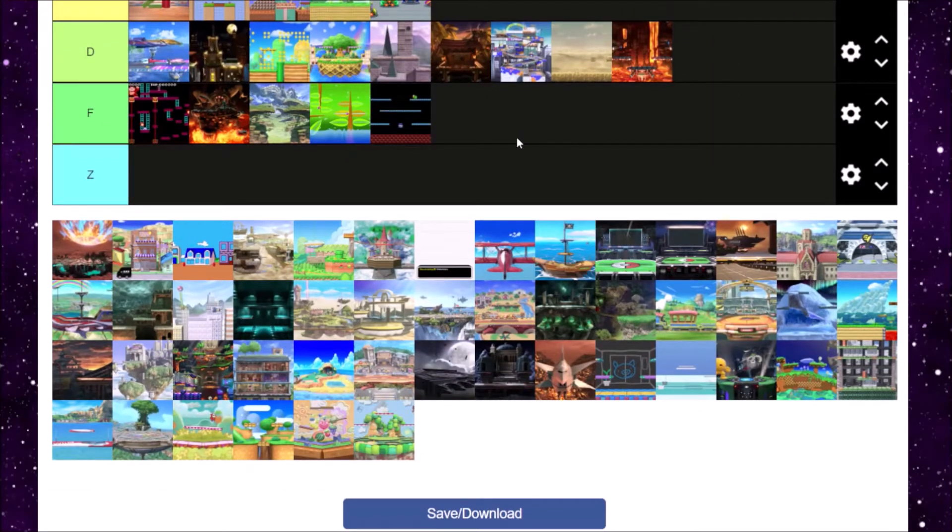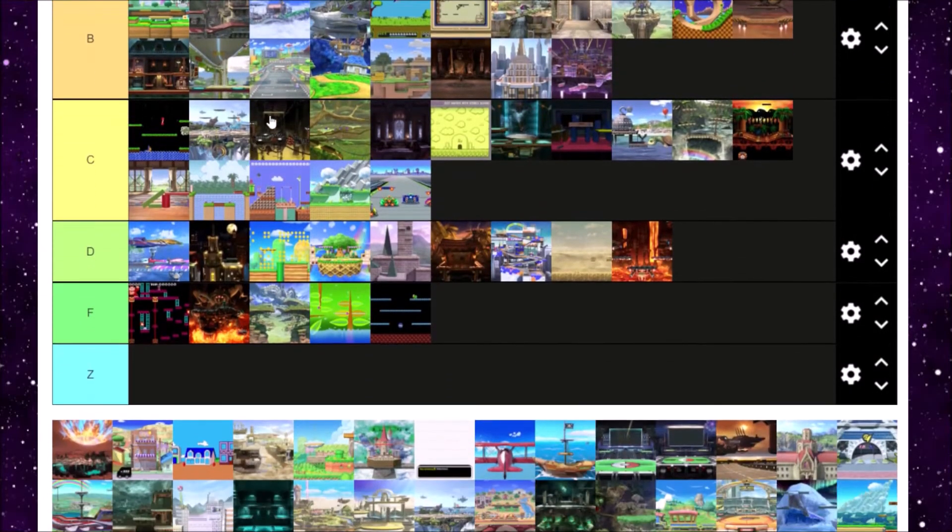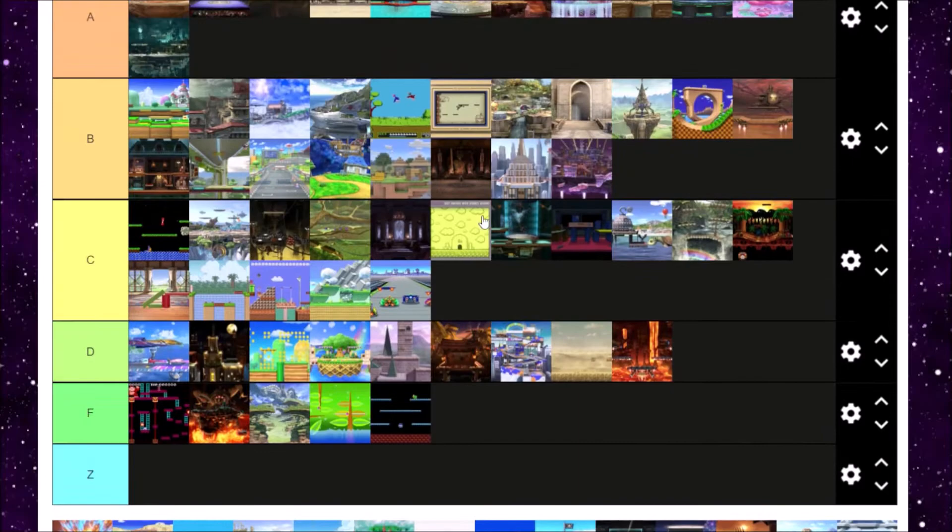Next is Northern Cave from Final Fantasy VII — that's where you fight Sephiroth, and it's also Sephiroth's stage in his DLC pack. It's an alright stage — pretty cool, and I actually appreciate it. This stage is the reason why we have more Final Fantasy songs in Smash. I'm going to put it next to Midgar in A tier.